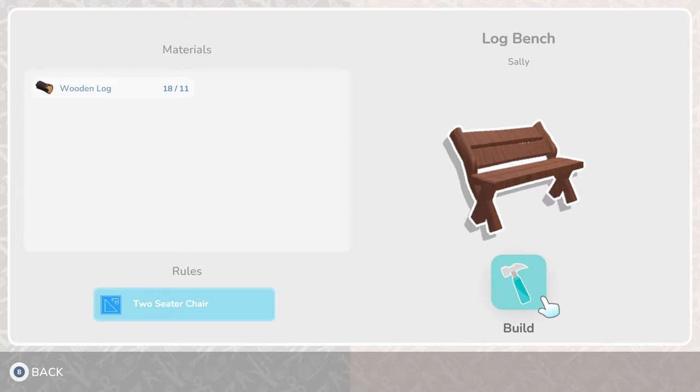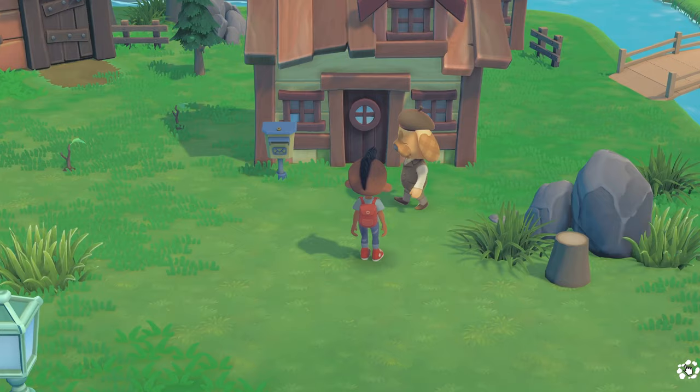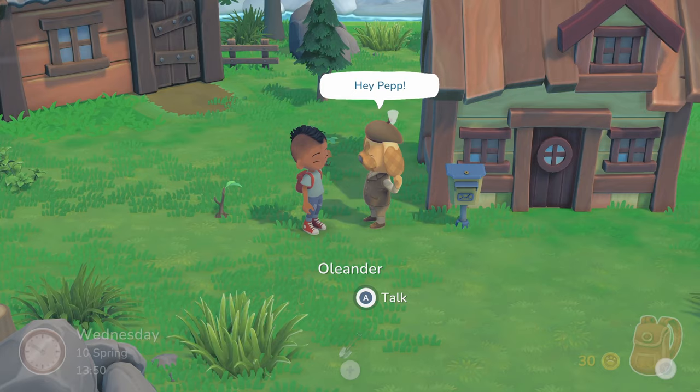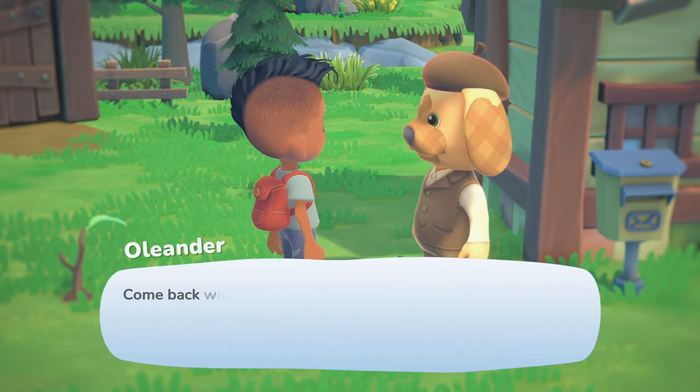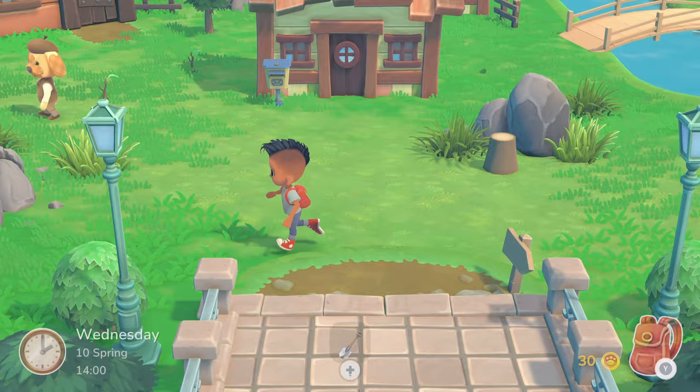You'll also be building things like the bench you can see on screen right now. Here I had to build two of them, place them for a villager, and then go back and talk to them to complete the task. Villagers give you different tasks like building and placing items for their house or the town. There are also fetch quests and delivery quests, and at the end of those you always get a piece of clothing — a little weird, but nice. These quests have a time-limited factor; you might have to complete them in two or five days.